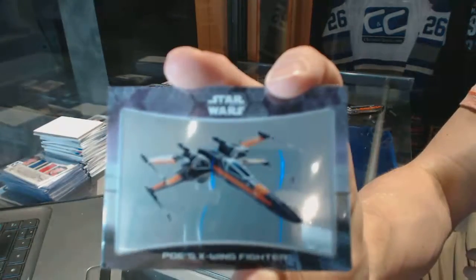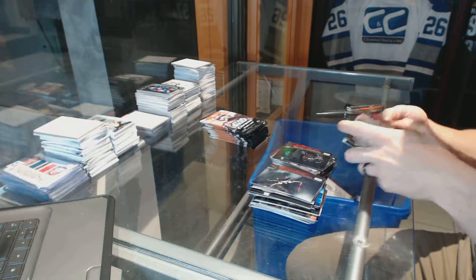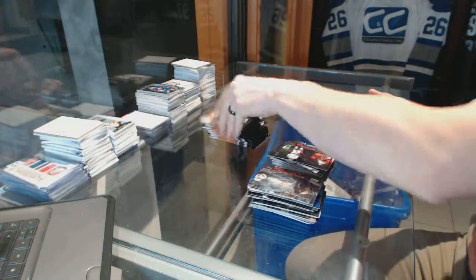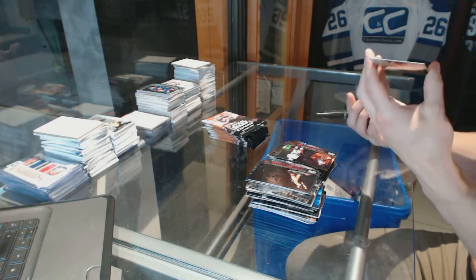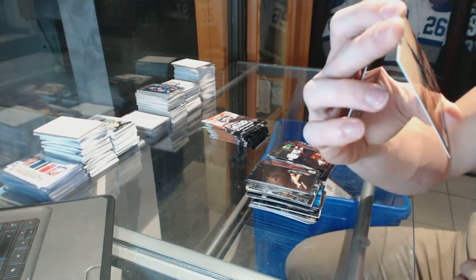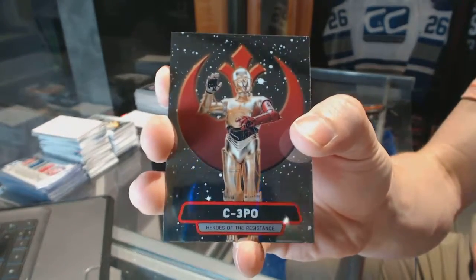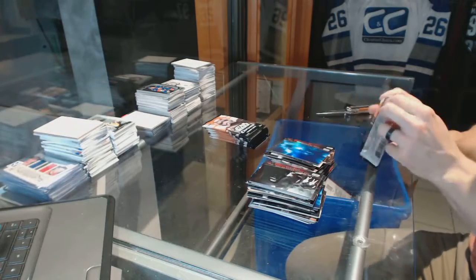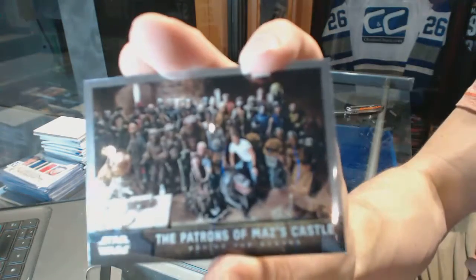Poe's X-Wing Fighter. Lieutenant Bastion. We've got an atomic refractor numbered 48 of 99: BB-8 follows Rey. C-3PO. Behind the scenes: the patrons of Maz's Castle.